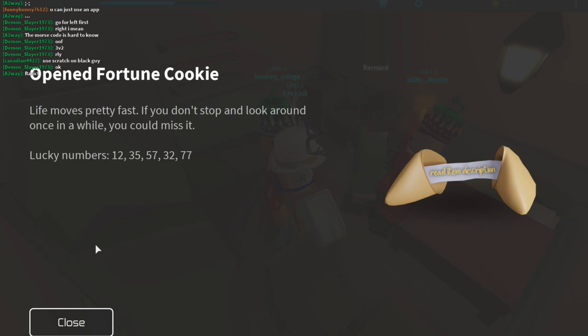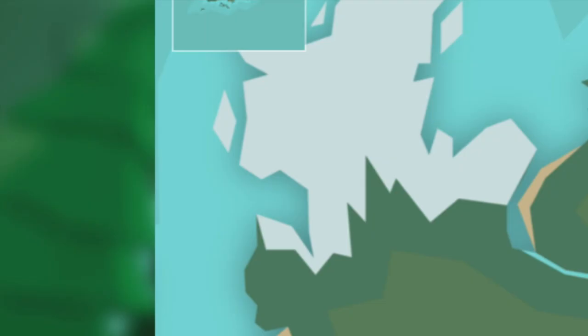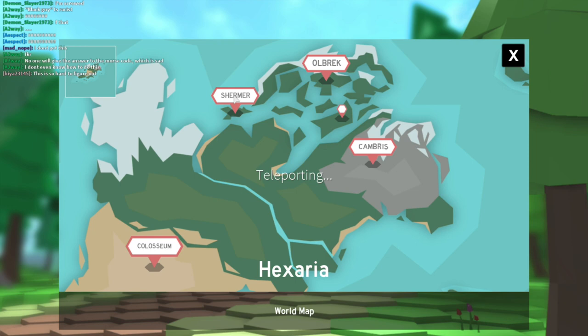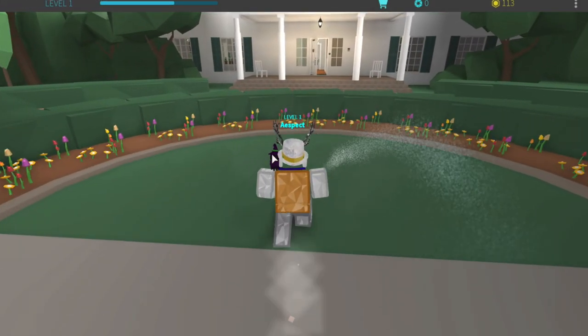The lucky numbers are 12, 35, 57, 32, and 77. When you are done, hit Close and open up the map on the toolbar. With the map open, type in those numbers with no spaces or commas and hit Enter. When you hit Enter, a new place called Shermer appears on the map. Click it and you will be teleported to a white house.